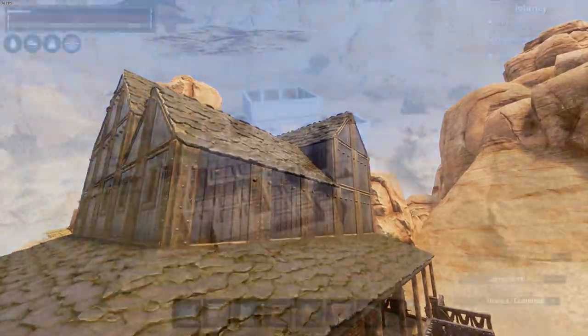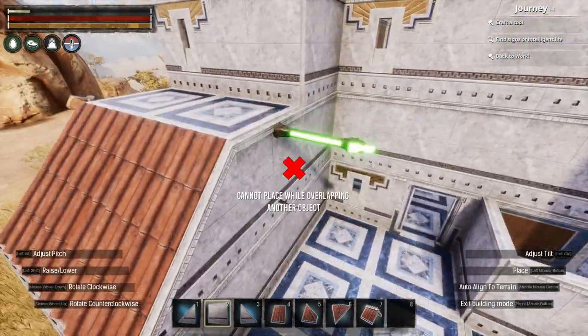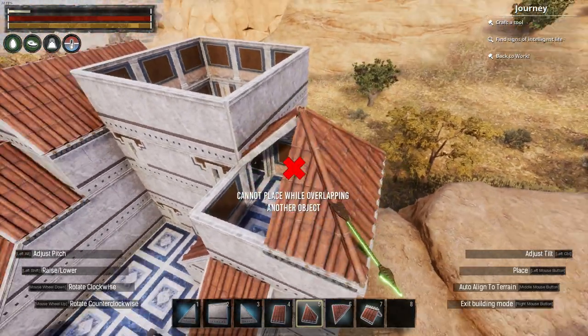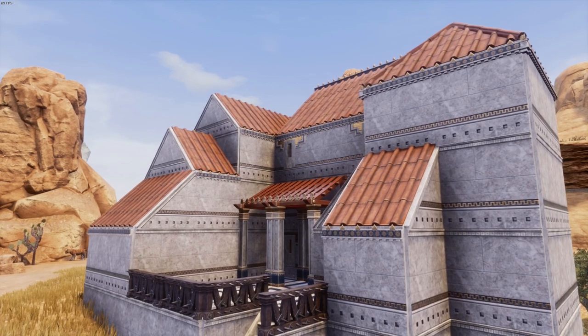What about something a bit more complex, like this Aquilonium build? I've defined the core shapes of each room with the walls, and this will heavily inform the shape and design of the roofs above them. Again, I make a concerted effort to construct smaller, separate roofs, and by keeping these roofs separate from each other, it helps to add a more interesting element to this roof design.